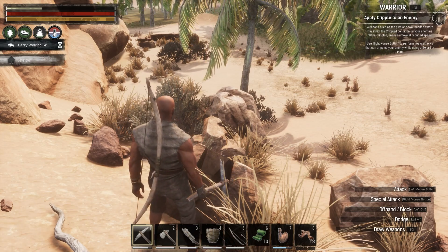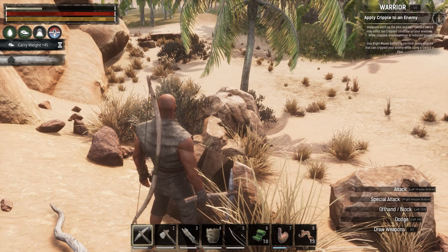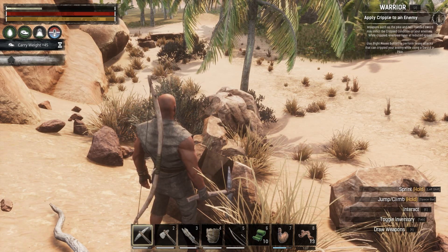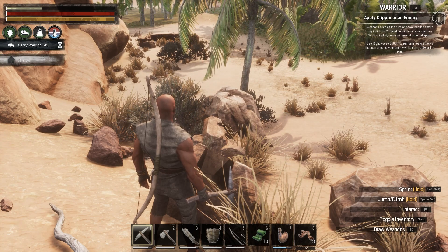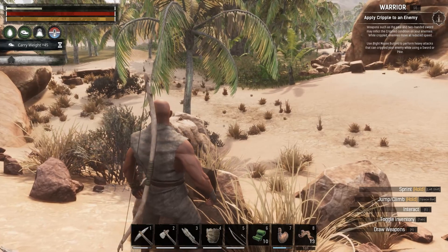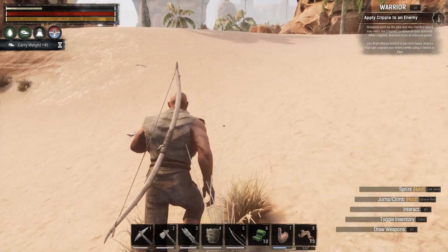Apply cripple to an enemy — weapons such as the pike and two-handed sword may inflict the cripple condition on your enemies. When crippled, enemies have a reduced speed. Use right mouse to perform heavy attacks that can cripple your enemy while using a sword or pike. Well, that sounds amazing — but I think that's gonna be for the next episode, guys.